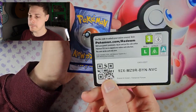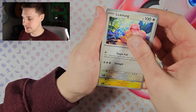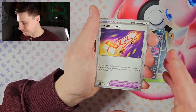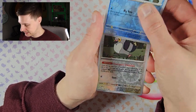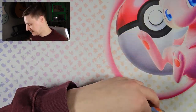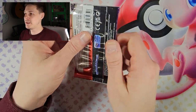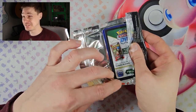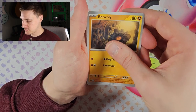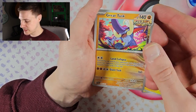Second half begins. Shroomish, Lickilicky, Charjabug, Sableye — already seeing cards we haven't seen yet. Iron Valiant — I think it gets a bit of a rough go. Toedscool reverse, Pedo reverse, and Whimsicott Hollow. Not a great start on this second half, but the Iron Crown is on its way — don't worry about that. I can hope, I can dream!